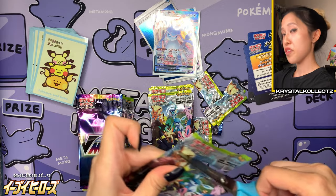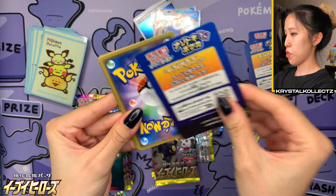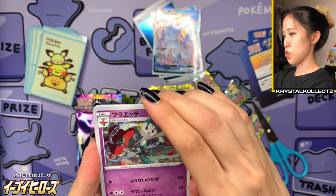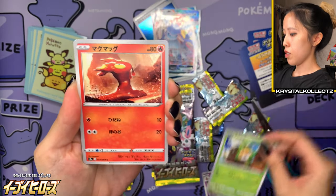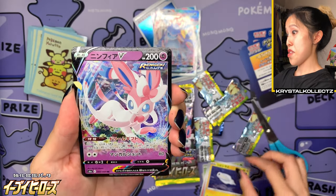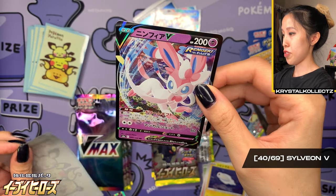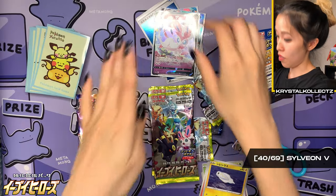I think I'm still missing Flareon V and also Umbreon V as well, and maybe Leafeon V too. I'm trying to collect all the Eeveelutions. So we have Flabébé, we have Wurmple, Slugma, Tynamo — wow, another V card! Lots of pulls. I'm very surprised at the pull rates. Sylveon V — my first duplicate, but a very adorable card, and also in the Psychic typing, not the Fairy typing.